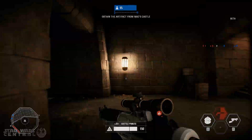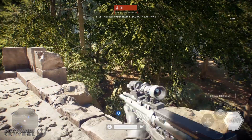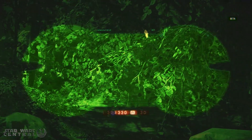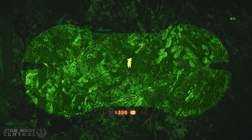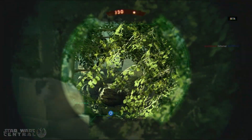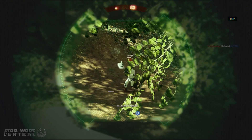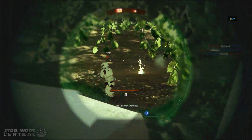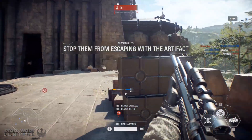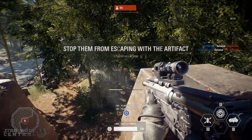As for the rooftop portion, the sightlines could be improved a little bit with the removal of one or two tree branches, but that could lead to some balancing issues as well. All it takes is one good specialist with the A2ATCFE and it's going to be a really bad day for the First Order troopers. So I understand why the sightlines are pretty restricted at certain angles — one good thing is that it forces people on the rooftop to expose themselves more to shoot at the First Order troopers.